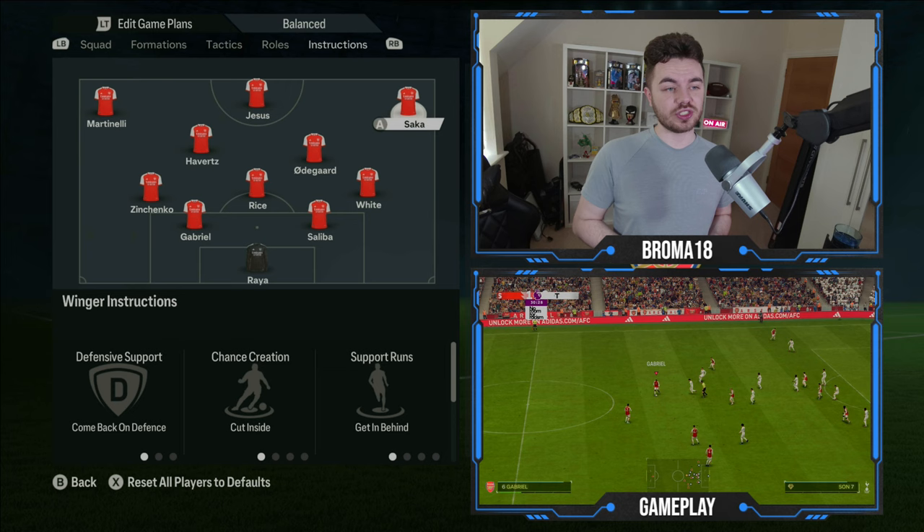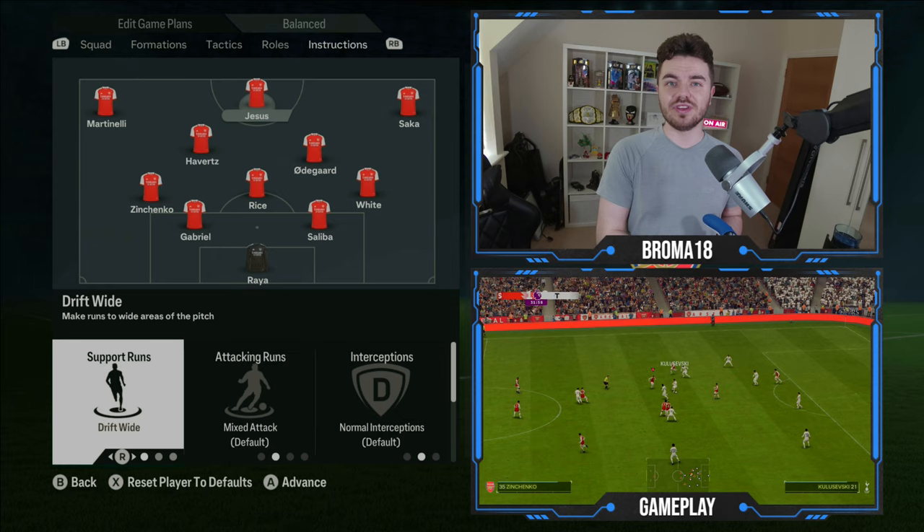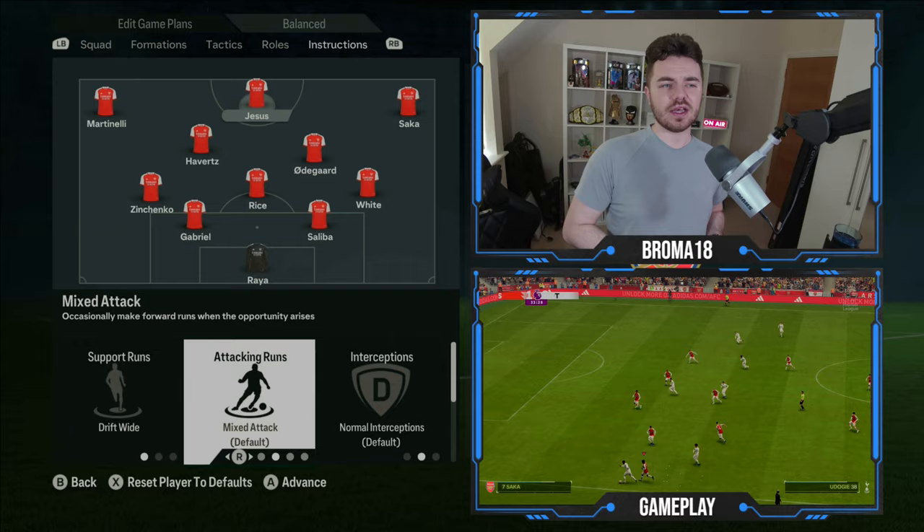Finally, with Gabriel Jesus up front, his support runs are on drift wide — you'll often find him and Saka rotating, as he'll come out wide and Saka drifts in, creating mismatch options for the opposition. His attacking runs are on mix, not always looking to run behind but sometimes showing deeper and backing into opponents. In defensive support he's on stay forward.